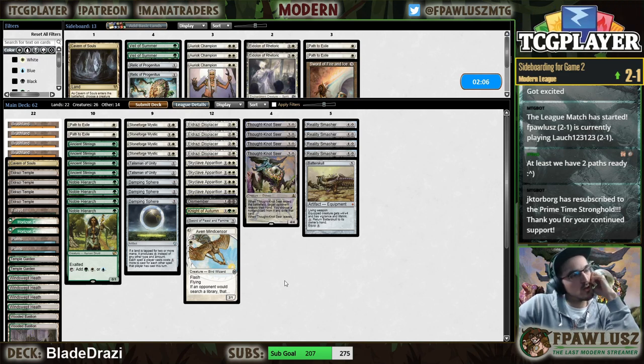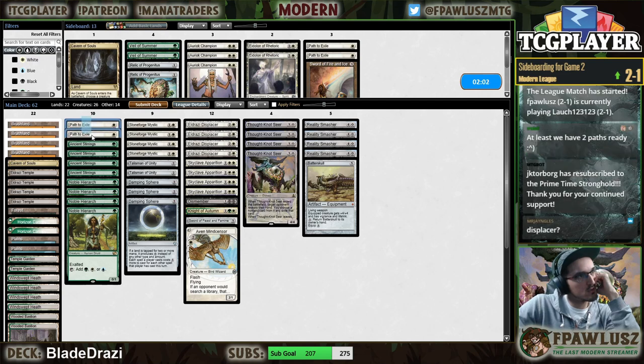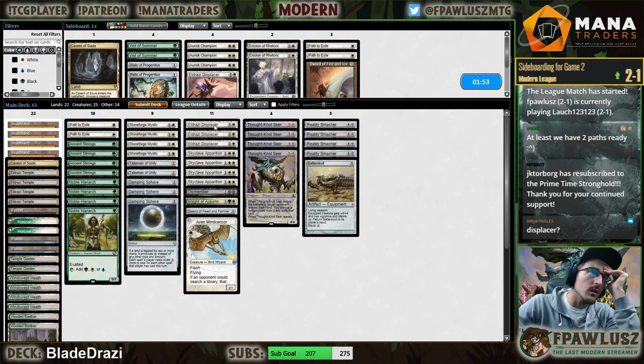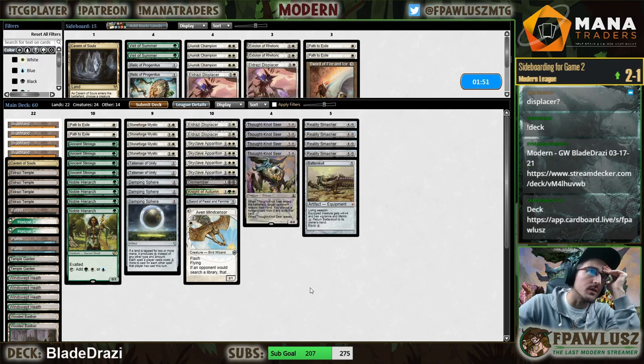Could probably cut it all — shaving all the Paths. Just no answers to resolve Primeval Titan. Yeah, Displacer is kind of medium but I guess it is the worst card in the deck — definitely worse than this and this and this. Yeah, it is the worst card in the deck.